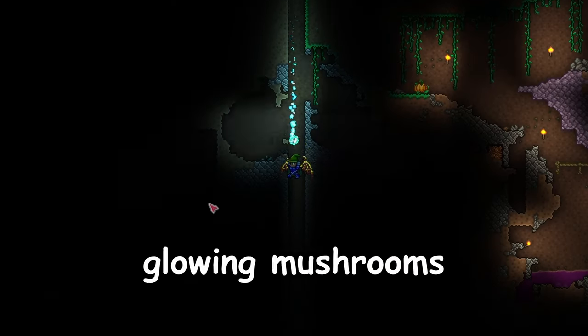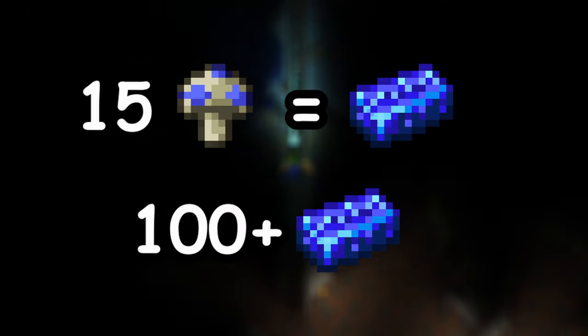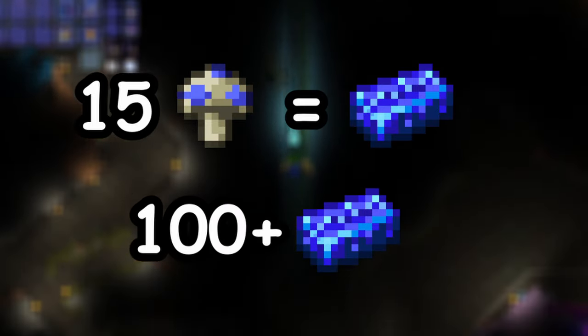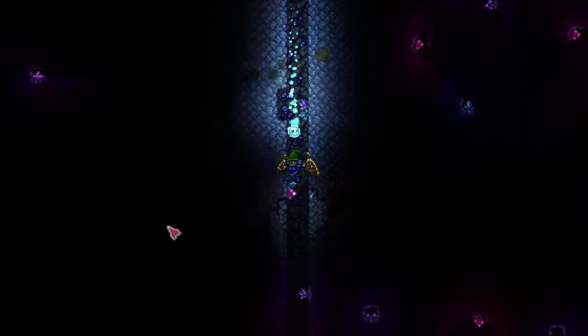To make shroomite bars, you need an insane amount of glowing mushrooms. 15 are required for every 1 shroomite bar, and over 100 shroomite bars are required to craft a full set of shroomite gear for 1 person — meaning you'll need over 1500 mushrooms per person. To make your life easy, we're going to build a glowing mushroom farm.